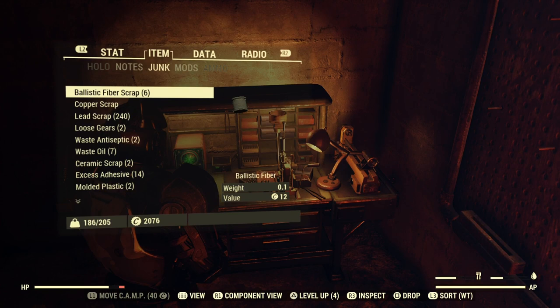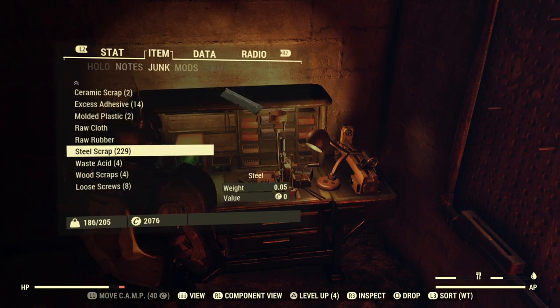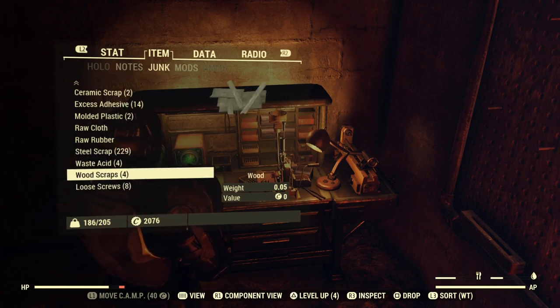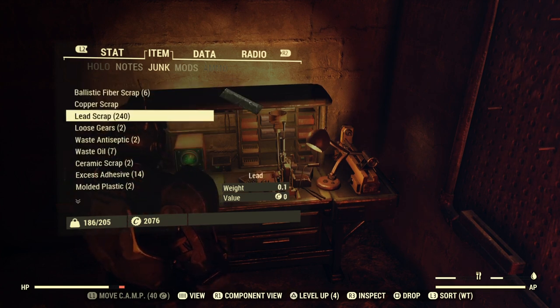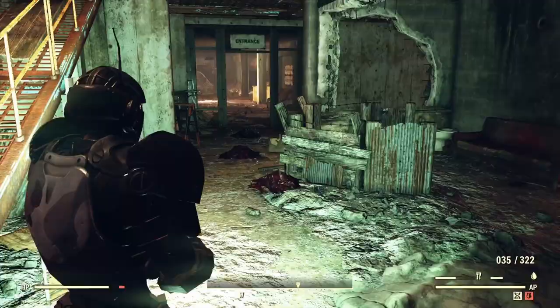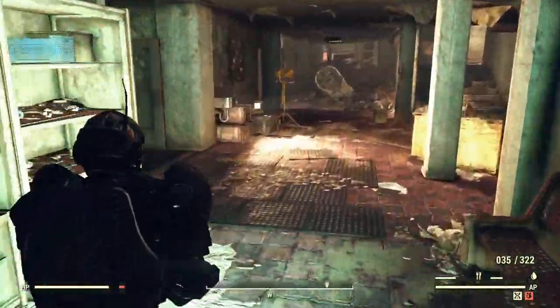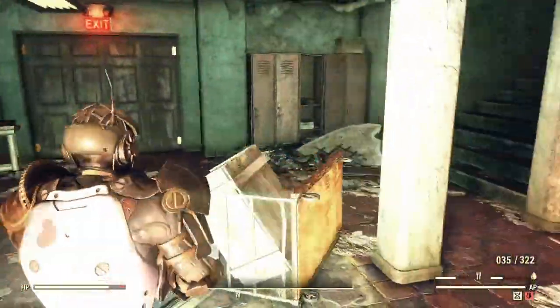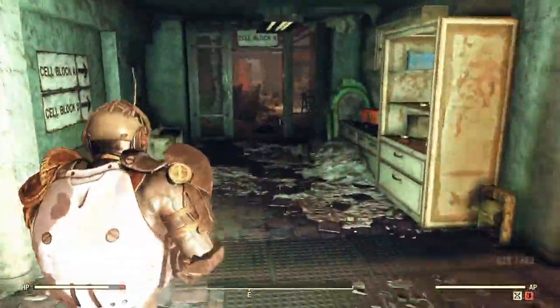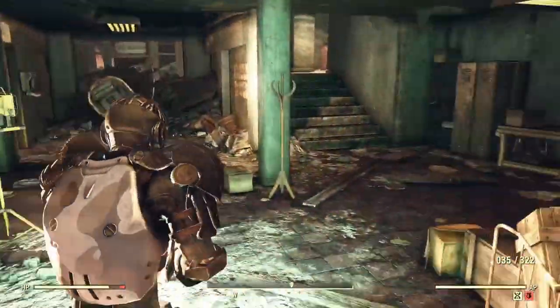So in about 15 minutes we have collected 229 steel and 240 lead. This stuff respawns about every 45 to 50 minutes. That's the best way of getting lead — just hit up all these locations I showed you, go ahead and scrap all that, and now we got a bunch of lead.